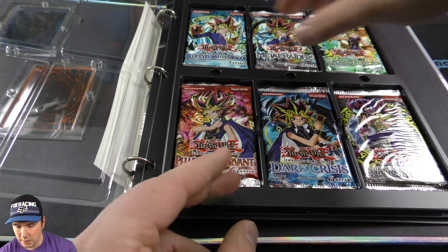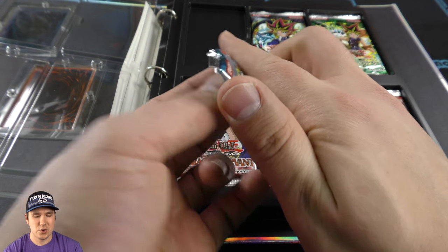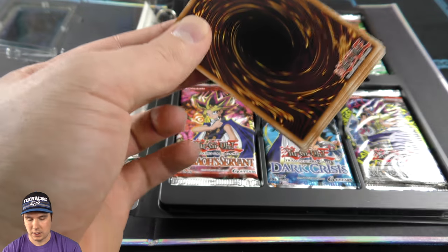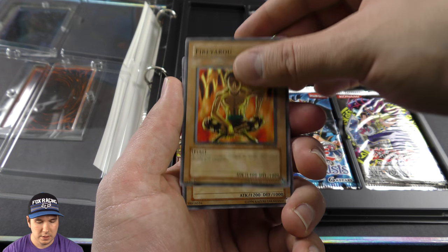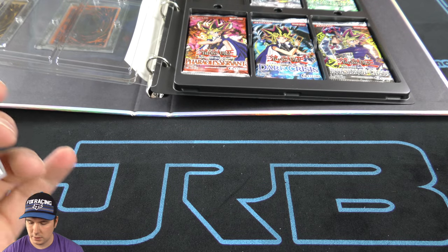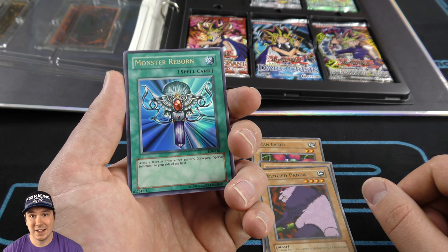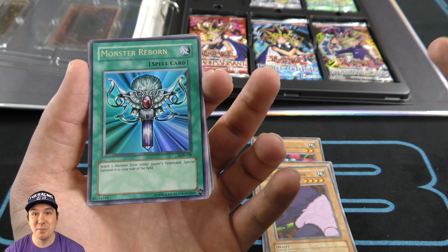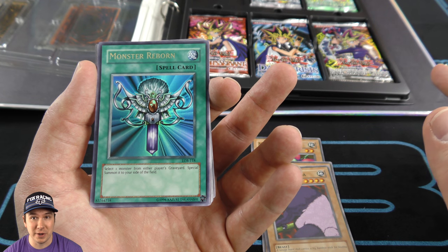Let's see what we end up pulling — we'll start with the first set here: Legend of Blue-Eyes White Dragon. There are some really amazing cards in here. You got Red-Eyes in there, you got Blue-Eyes in there. Cards like this — Monster Reborn. Oh my gosh, wow. It's super exciting to pull a foil out of an LOB set, these old sets, because there were just fewer foils in them.